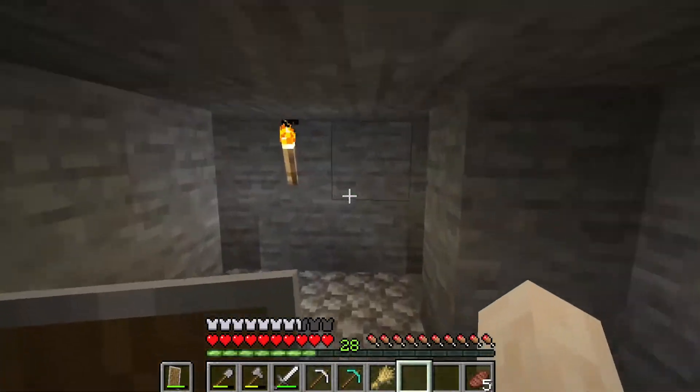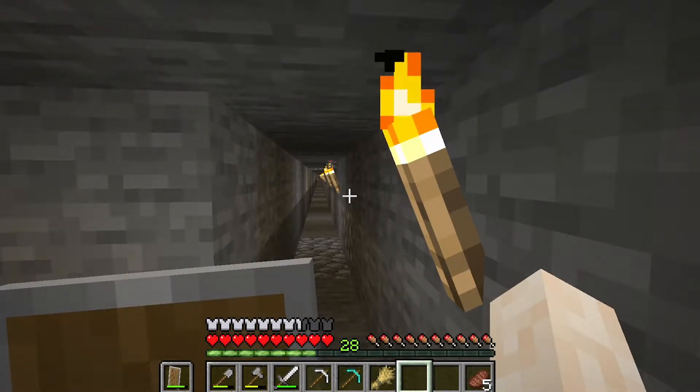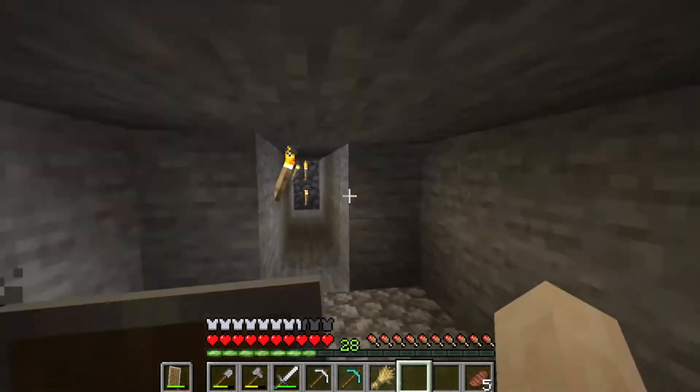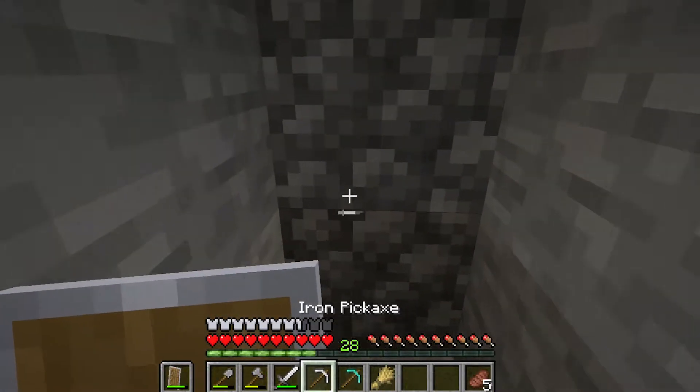I was doing some strip mining just to gather some resources. As you can see my torches there on the right, so that will find the right way home, and down there on the left. When I was branching off here I think I found some lava — a lava pool back here.